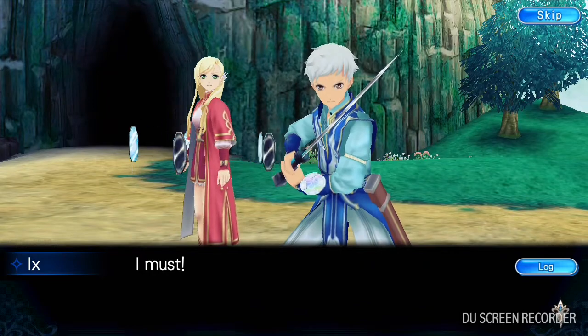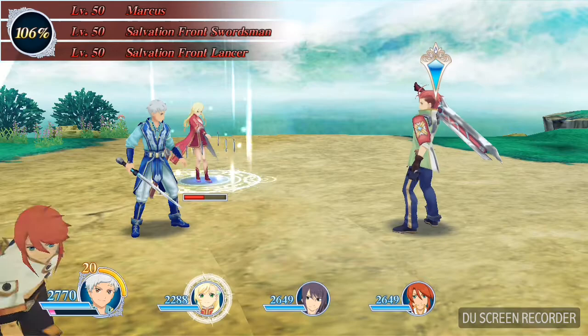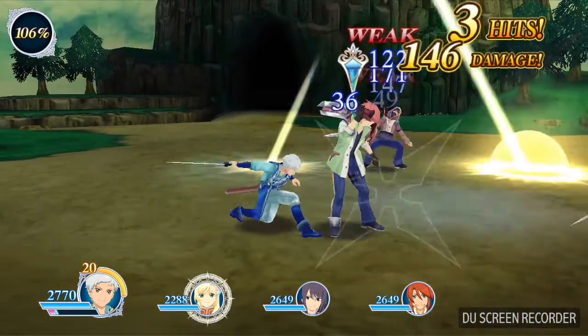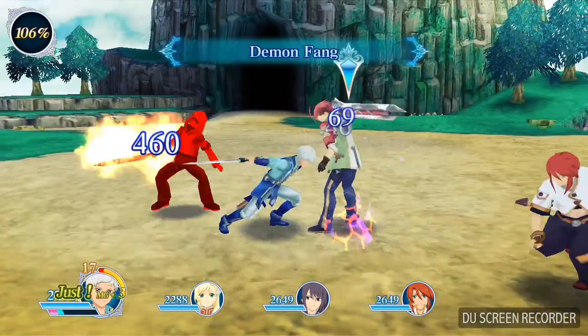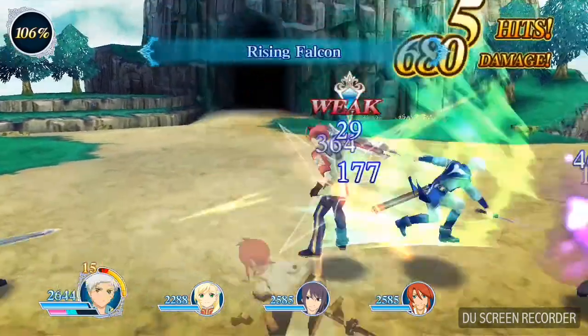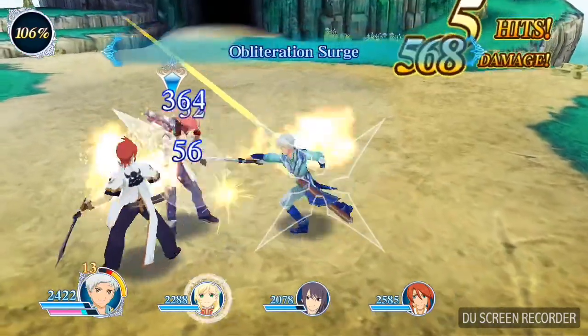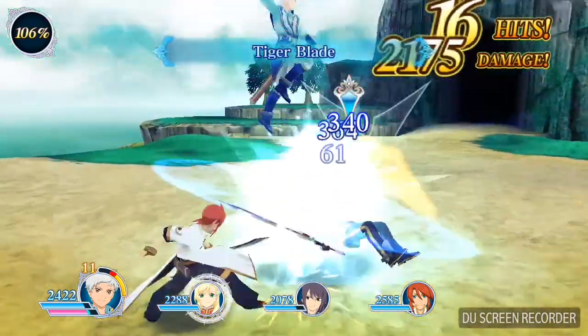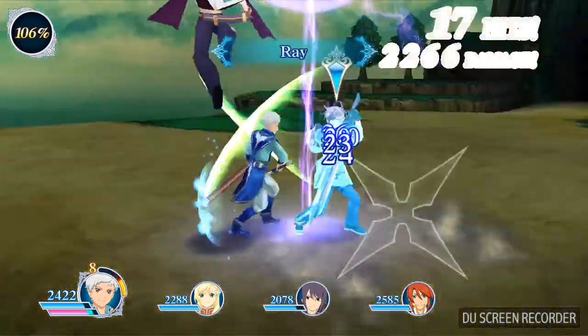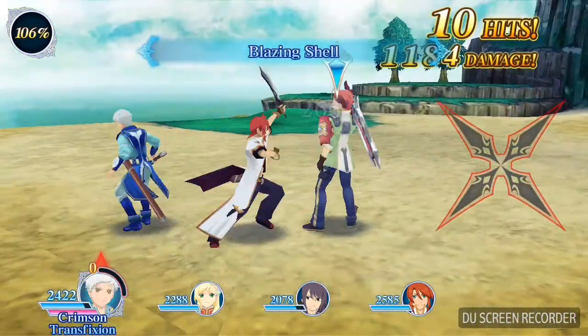Awesome — from Zestiria as well. Let's freaking go, I'm ready to enter the battle. He's got a big boy sword. Let's use some art. Oh, he's already weak — or am I the one that's weak? I can't tell. Yes, I love that one — it's a freaking awesome dive slash. More art, more art! Oh, the anti-air. Let's go! Rising falcon. Blazing shell.